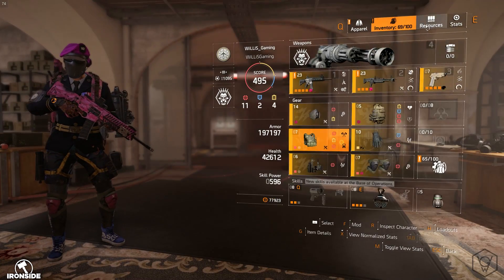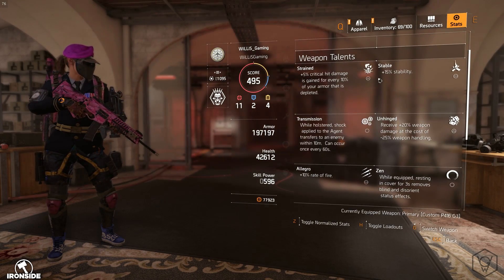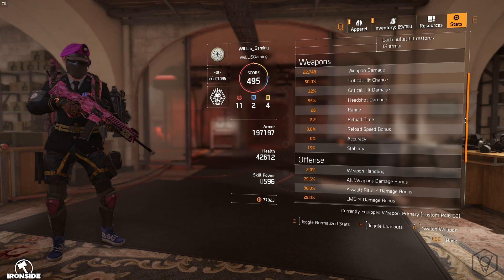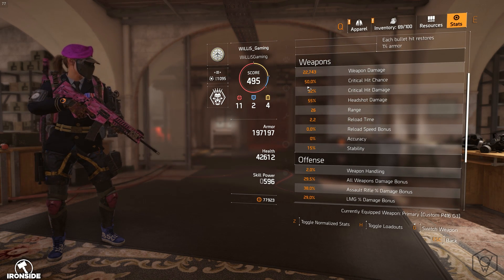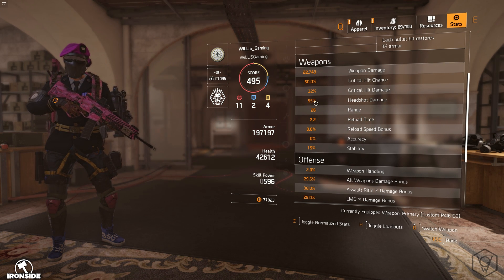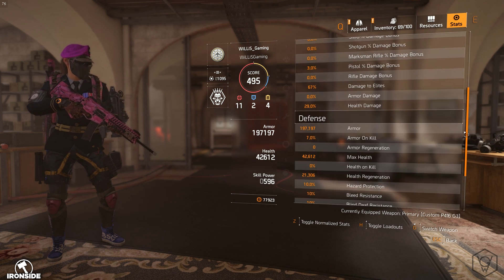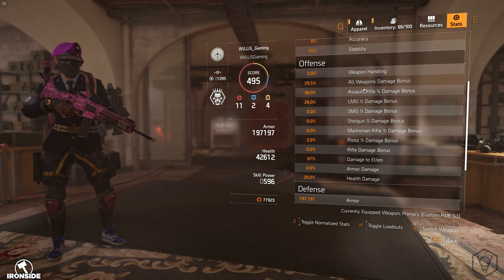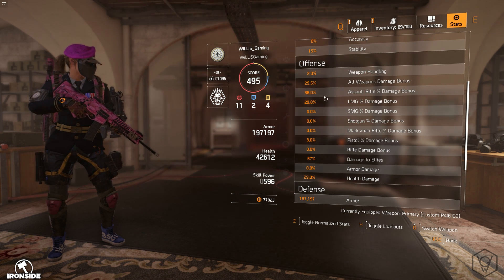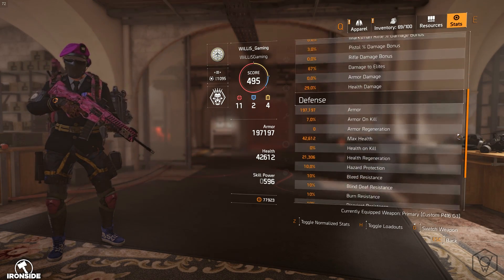Let's go to my stats page. I took a hit ever since I switched to the new backpack — I lost quite a bit of damage to elite. But here's all my weapon damage: 50% crit hit chance, 32% crit hit damage, 55% headshot damage, 15% stability, all weapon damage bonus 29.5%, assault rifle damage bonus 38%, LMG damage bonus 29%. It's a nice, decent balance there.